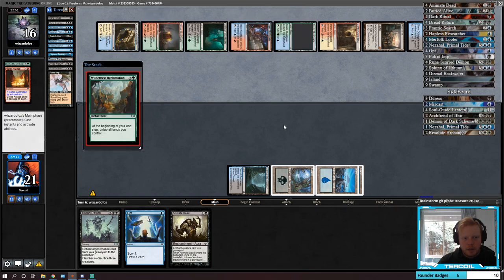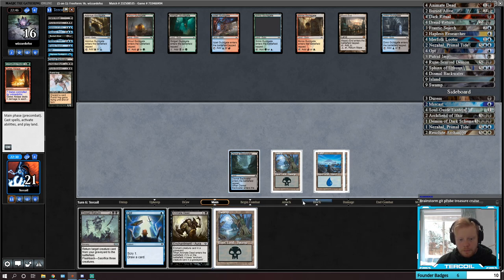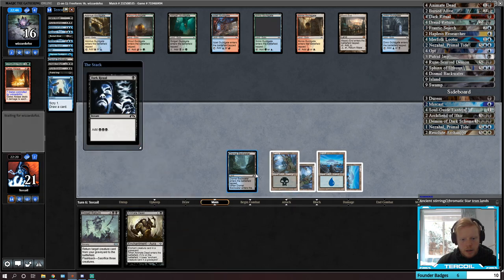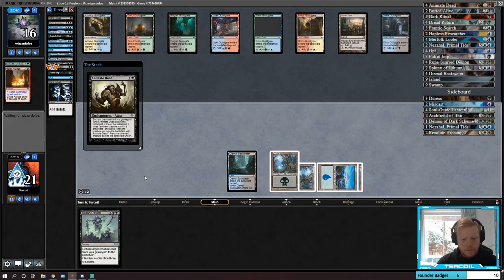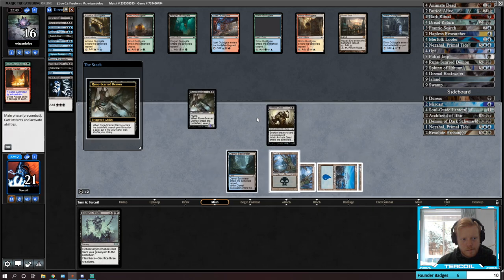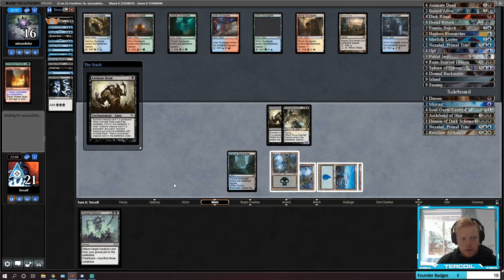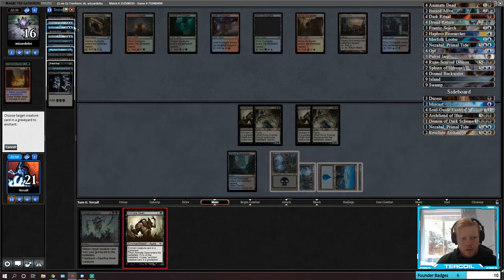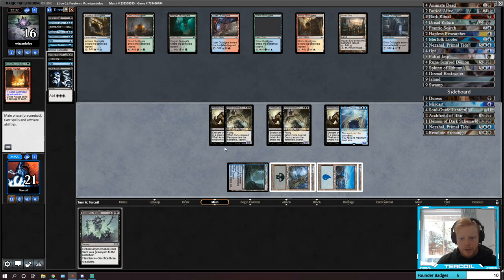Gates of Blaze — that's fine, just means we get more. So next turn we can double reanimate. I think we're losing this first game because we're a bit slow, but I believe in our capabilities of winning this matchup. That's plus two so that lets us go Runescarred Demon, then Animate Dead, Runescarred Demon, Animate Dead, Runescarred Demon — Nezahal. Now they've probably got another Gates of Blaze, but if they're using Caleb's list I think they're only running like two main deck.